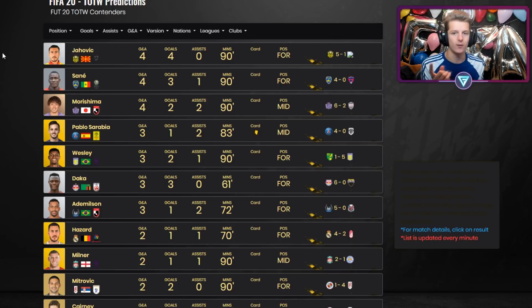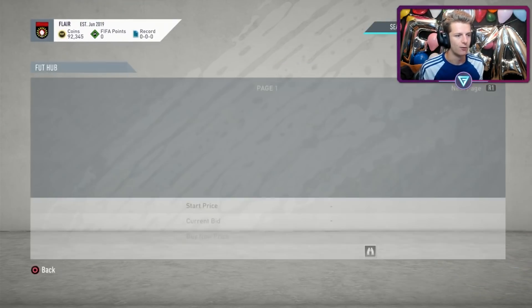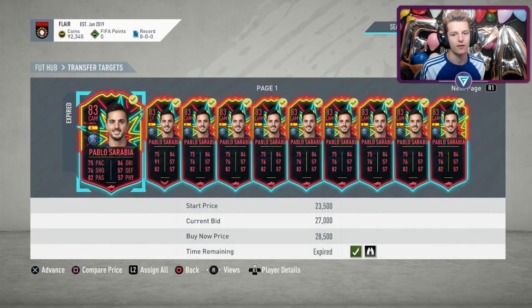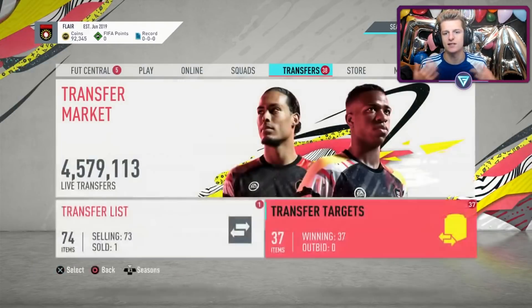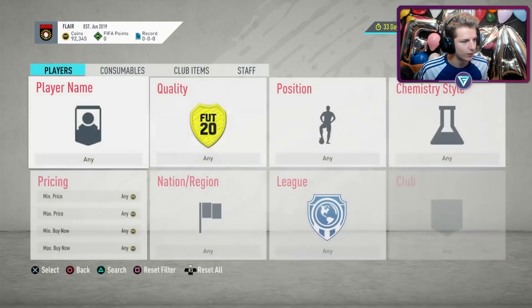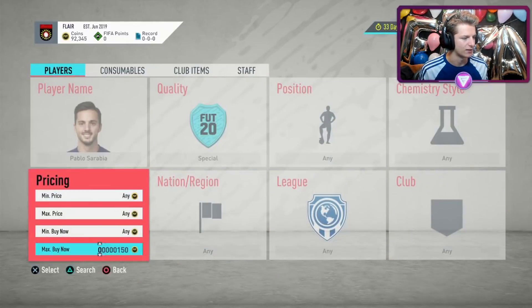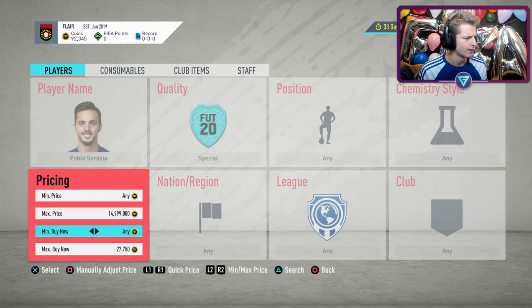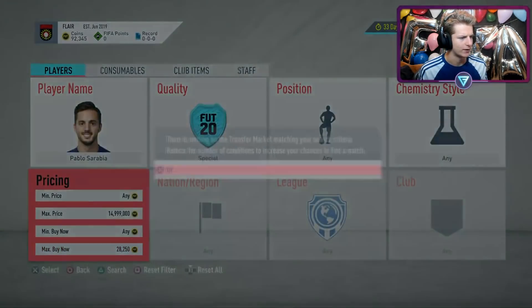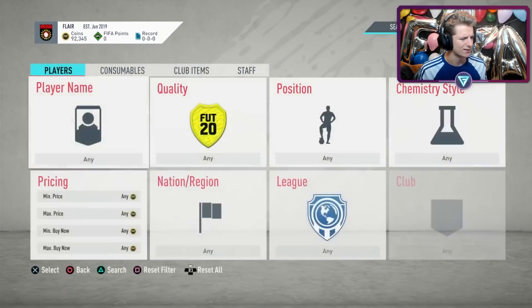Sarah Beers played as a right wing, which makes his CAM card even more desirable — a CAM Sarah Beers would be way more demanded than a right wing Sarah Beers. We're going to see lots of Team of the Week predictions roll out in the next few days, hyping his price up. Between last night and this morning, he's already up — bought all for 27k, he's now going for 29k, already up 2k.